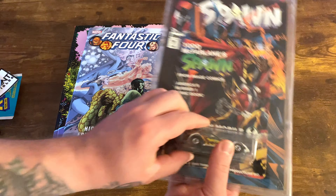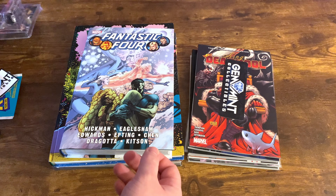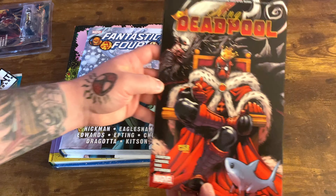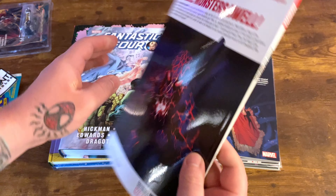Checking out the little Spawn car thing again, a little more of a close-up — that thing is awesome looking. So we also get a little Gem Mint bookmark. Always good to have, I got a few of these now. Best bookmark you can have. And we got King Deadpool — a little trade here. So that's awesome.